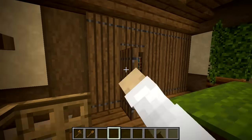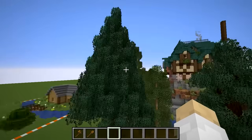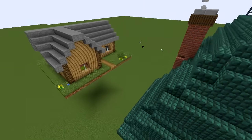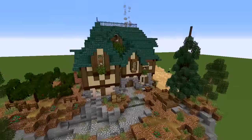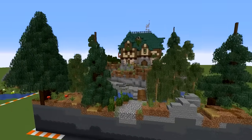Oh my gosh, it goes up even further, Fwip. And there's a balcony over there. I'm taking some inspiration from Fwip in the future — this is insane. There's an enchanting room over here I didn't even see. I love these spruce trees, the roof, the chimney — everything. Looking really, really cool. Good job, Fwip. It's so crazy that he's taken what I gave him and made it into this.